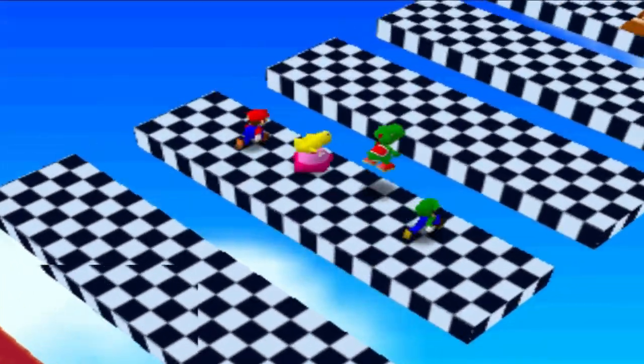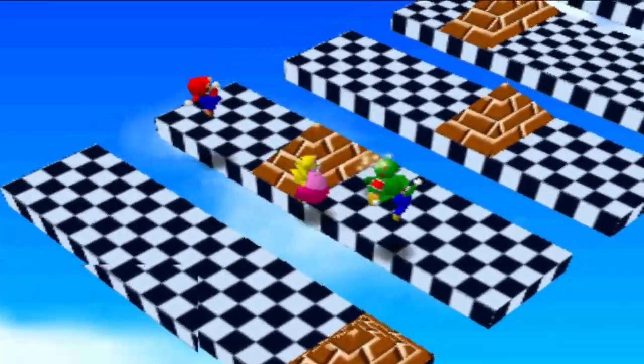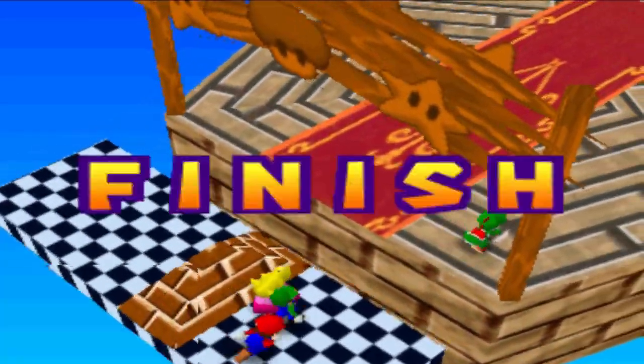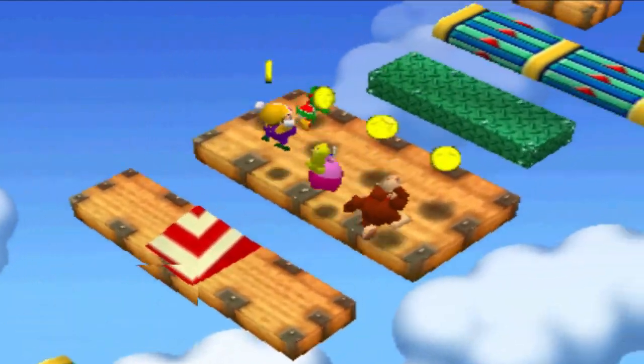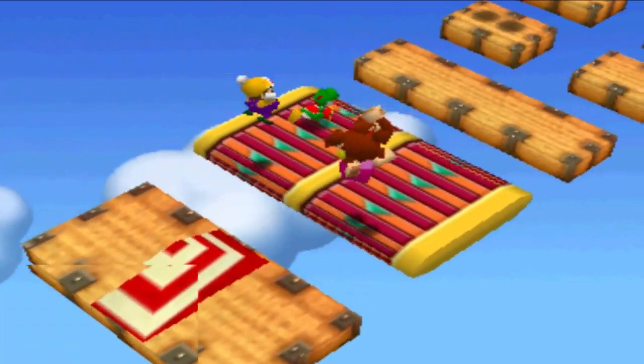Platform Peril is a four-player minigame that has the players jump across platforms to reach the goal. There are triangle obstacles on some of the platforms and coins to collect on the way. The first player to make it to the goal wins. In Mario Party 2, some of the platforms are different sizes, can move, or have conveyor belts moving either backwards or forwards. The win condition still remains the same.